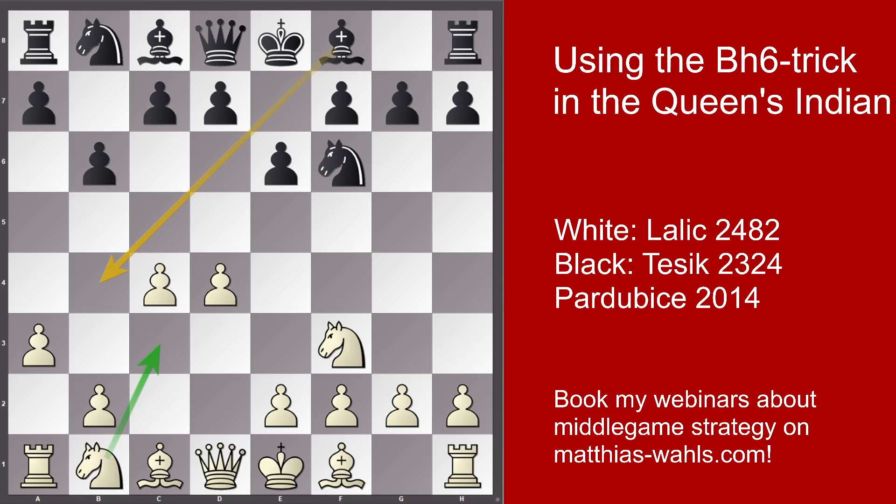a3 is called the Petrosian Variation, named after the ninth world champion Tigran Petrosian from Armenia. The idea is to follow up with Nc3 without being molested by Bb4 in Nimzo-Indian style. Now Black has two options: Bb7 or Ba6. In the game we see Black playing Bb7 — the normal-looking move — but Ba6 is a good alternative leading to a more complex fight. Bb7 is a more classical, more solid approach. It equalizes without any bigger problems.